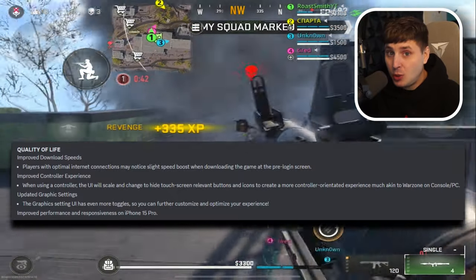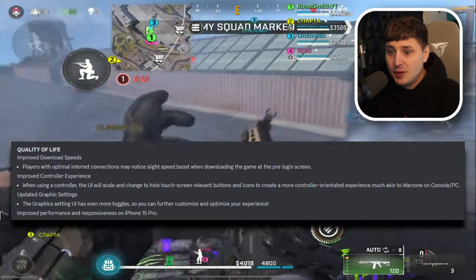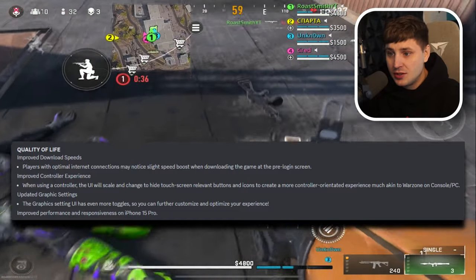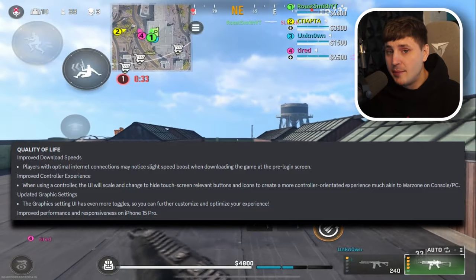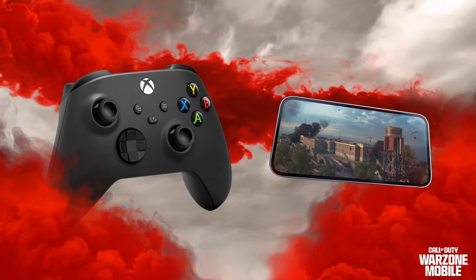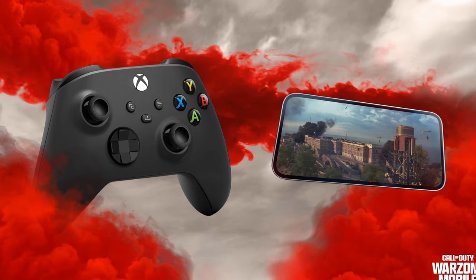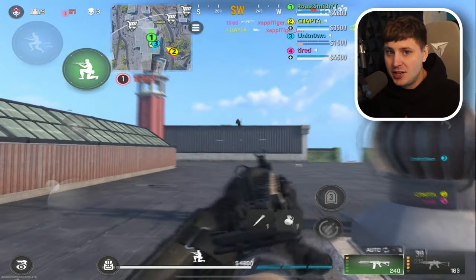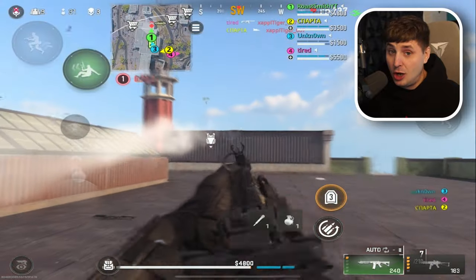They've also improved download speeds, so players with optimal internet connections may notice a slight speed boost when downloading the game. There are also controller improvements if you want to play on controller. Let me know if you want controller and touchscreen in the same lobbies or separate. Graphic settings go all the way up to peak quality at 120 FPS.